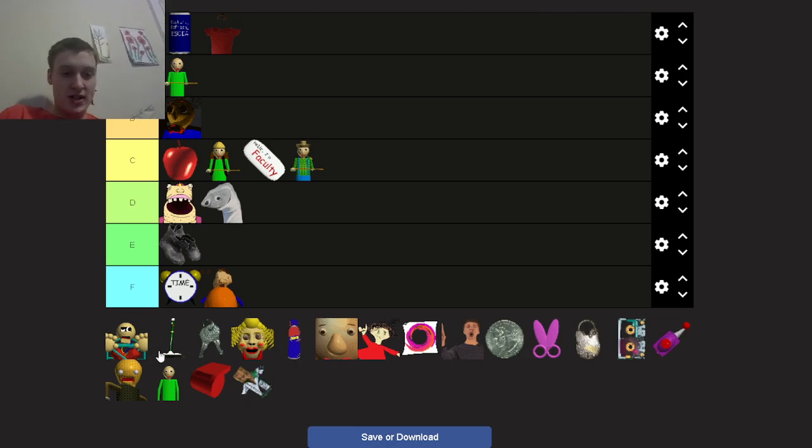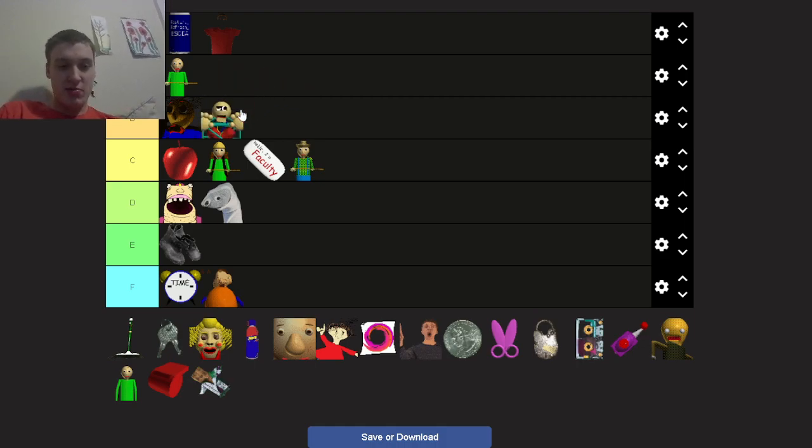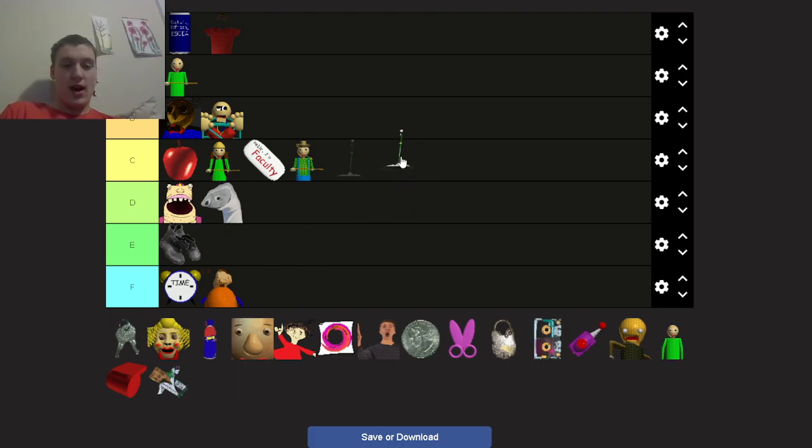First Prize: B tier. He's above average and actually helped me out in my Baldy's Basics runs when going for all the exits — he gives you an advantage. But sometimes he pushes you right into Baldy, which has happened to me and it's really frustrating. Next up: Gotta Sweep. C tier — average. He has no real purpose but he's cool. He can push you around the school and is the fastest character in the old game.